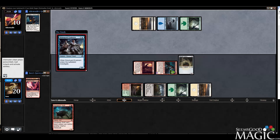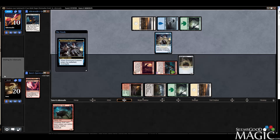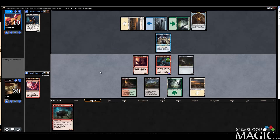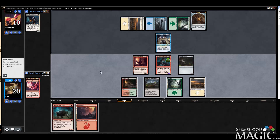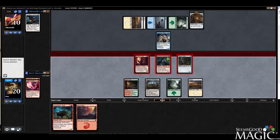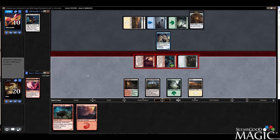He still can't block with the spirit token on this, so that's good news. Drownyard Explorer — that's decent, but I think we just attack with everything. He probably eats the Wicker Witch and takes seven. I do wish I had a pump spell.